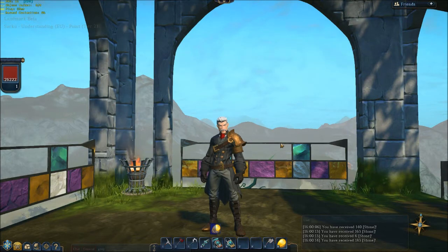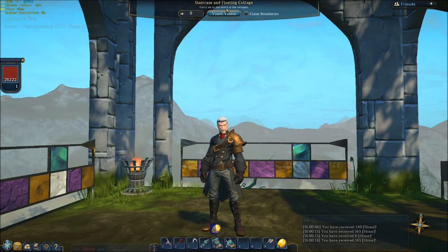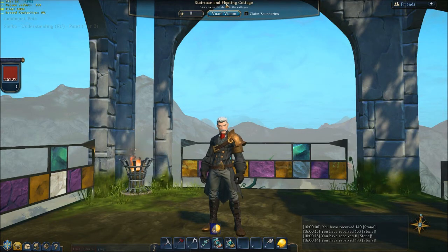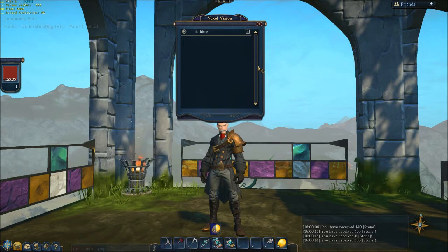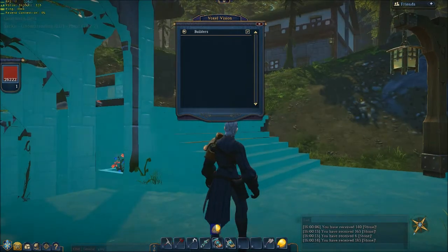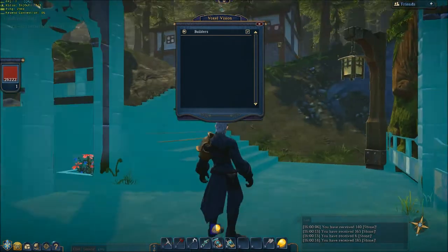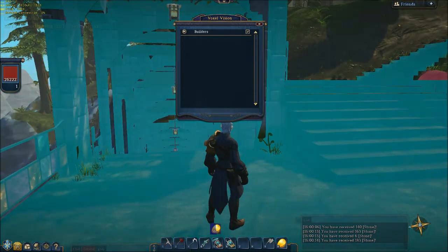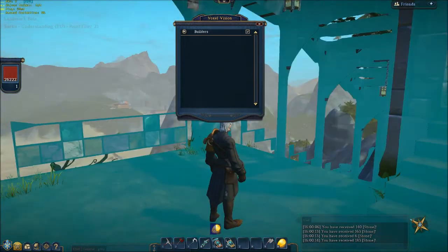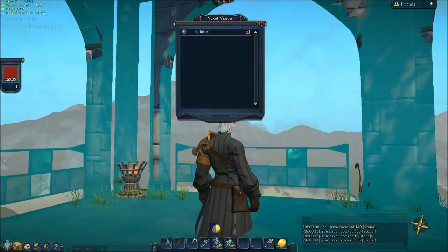One thing that I can show you, which is kind of fascinating, is if you go up to your info bar about your claim — and I'm pretty sure this works for any claim — you can switch on a thing called Voxel Vision. Voxel Vision gives you this tickable box, and you tick it there, and it shows you what has been placed by which builders. In this case there is only one builder here, and that builder is me. So as you see, everything has suddenly been coloured — except for the props.